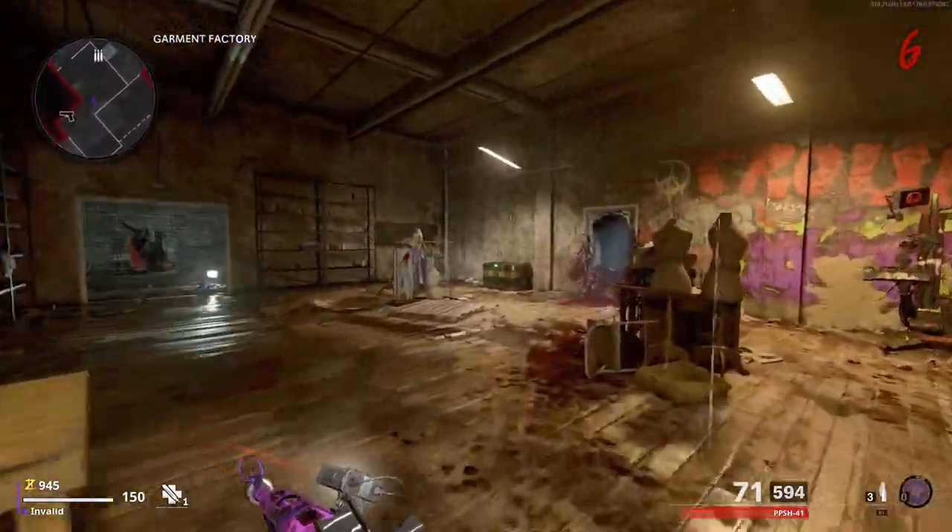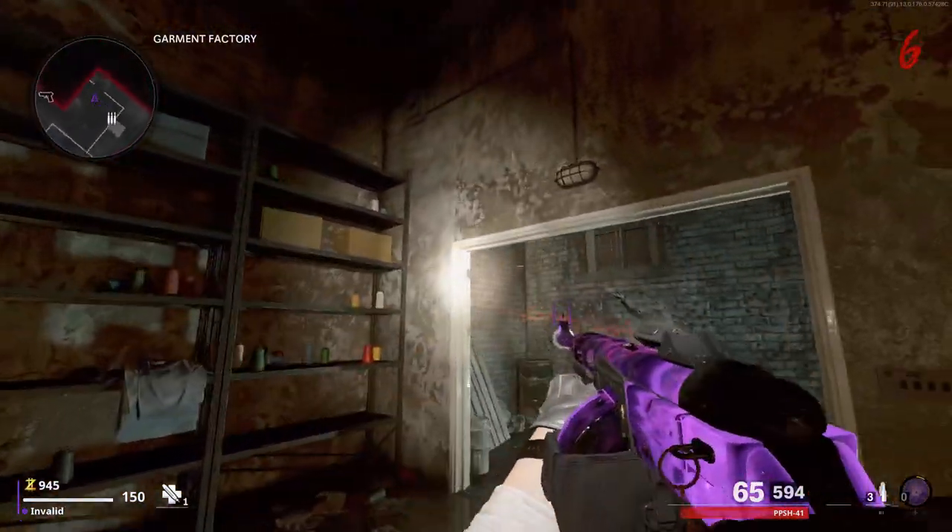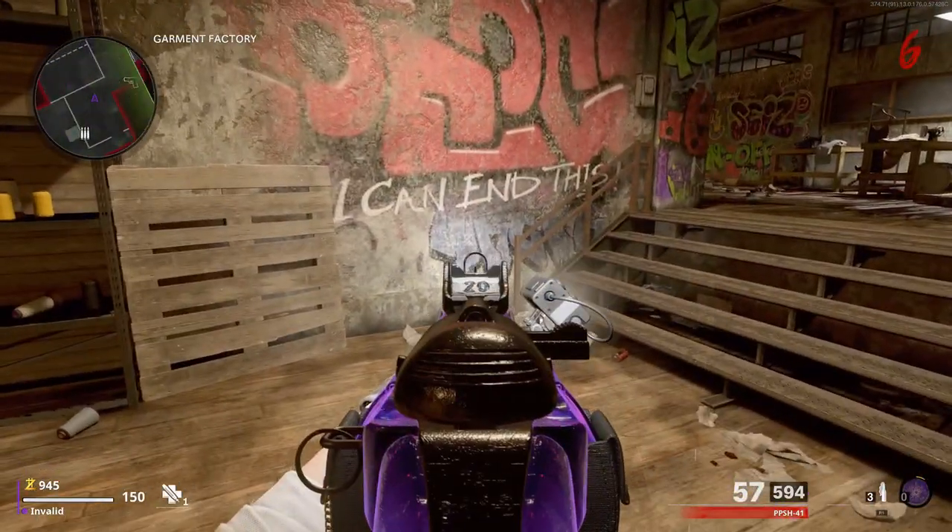Let's start off with the Garment Factory. The first location will be on this chalkboard, the second location will be to the left above this door, and the last location will be at the bottom of the stairs to the left.